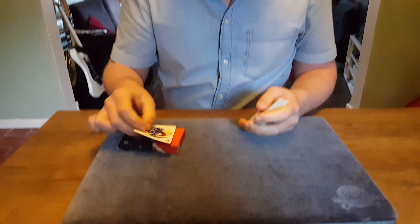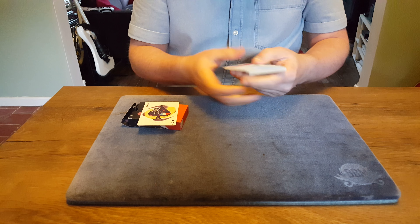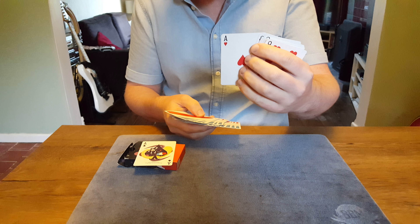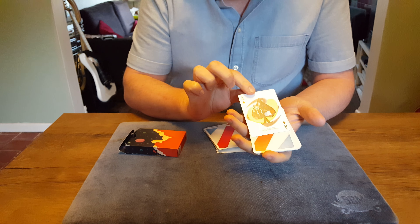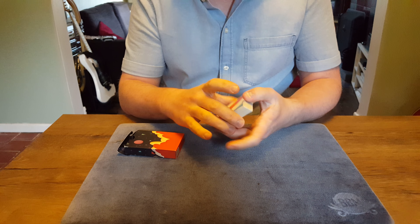What you need is the Ace of Spades. I'm going to leave that off to one side. And the rest of the cards you can shuffle up if you want. You can choose any card out the middle. So let's say you'd go for that card there, whatever that might be. And what I'm going to do, so that we can keep track on exactly where your card is, is just pop the Ace of Spades next to it, and then whack the rest of the cards on top.